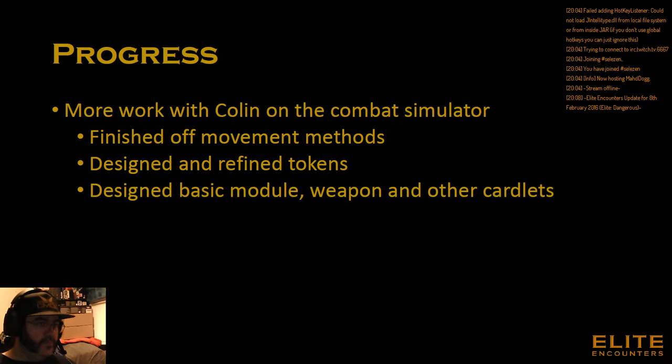The design of the modules, the price of them, and the way the little cardlets will represent the stats for those in the actual game. This week we've pretty much finished off the movement methods — we've done a few tweaks over the last couple of weeks and the testing from Colin's point of view says that's working pretty well. We've started looking at some of the graphics, so tokens for power management and other little bits and pieces have been done. Colin told me today that he's quite happy with them. We've also had a bit of a design bash on some of the module, weapon, and cardlet things going into the game.